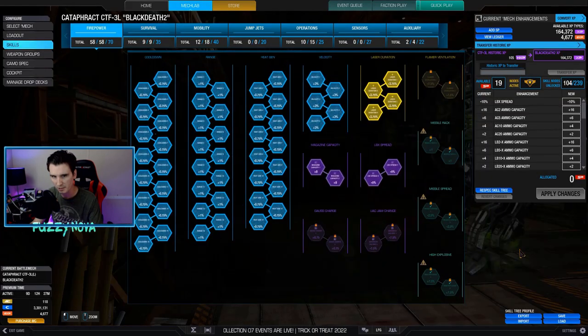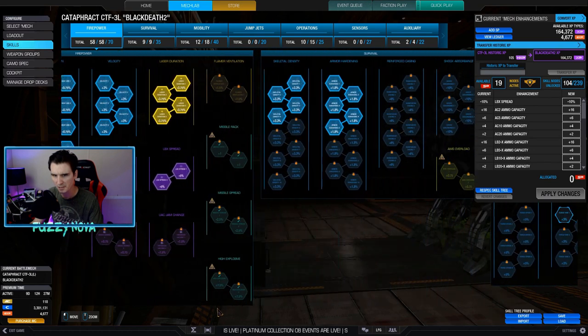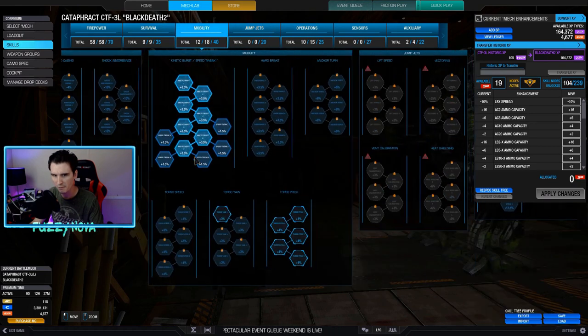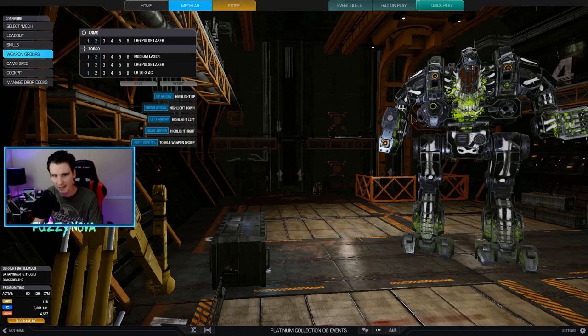This is what the skill tree looks like. You got the cooldown, range, heat gen, velocity, laser considerations. Then I went over to kinetic speed tweak and filled that out. Then I went on over to cool run heat management and filled that out. Then I went back with my leftovers - I went with skeletal density armor hardening, just because. And that's it.